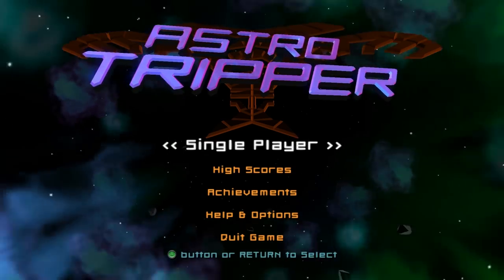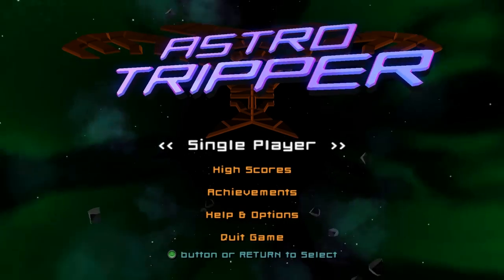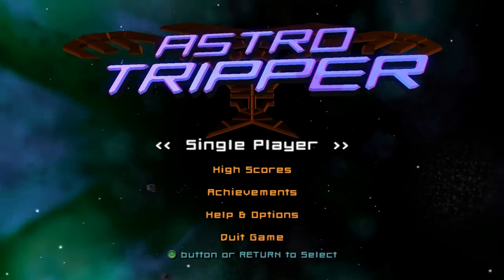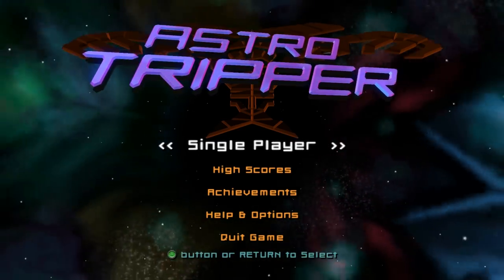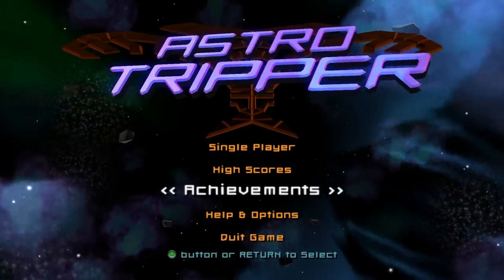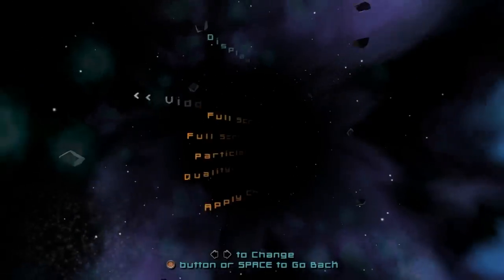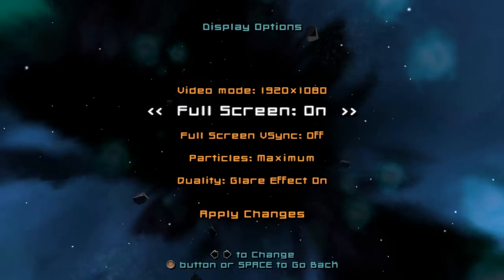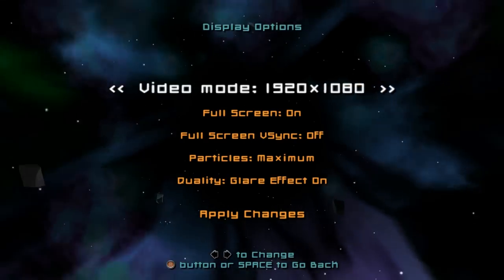If the name Pom Pom sounds familiar, it's because they were also the creator of our previous game we played this week, Alien Zombie Megadeth. The same engine and interface are used in AstroTripper, and I think that's a great thing, because it means they can concentrate on creating the gameplay itself as opposed to fussing with an engine. This display options menu should look familiar, as it is the same menu used in Alien Zombie Megadeth.